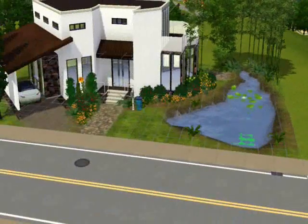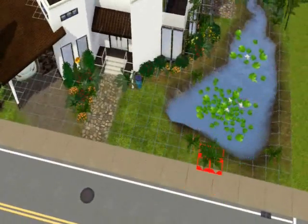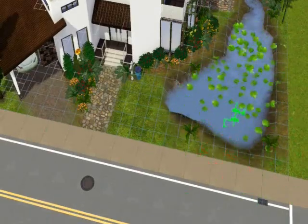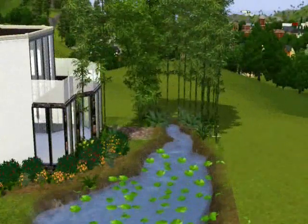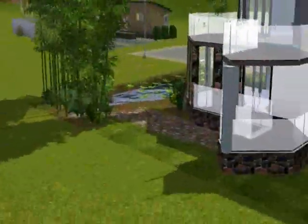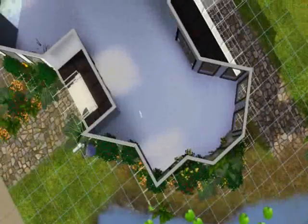I wanted that bamboo to kind of tie in with the bit at the side. It didn't work as well as I'd hoped, but I think it still kind of looks fine. I added some water lilies to the pond because the pond looked a bit flat and empty, so I added them in. Now I'm adding a couple more trees in — I really did go all out with this landscaping.